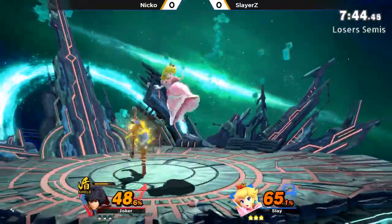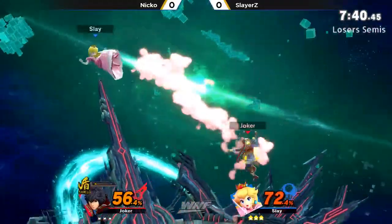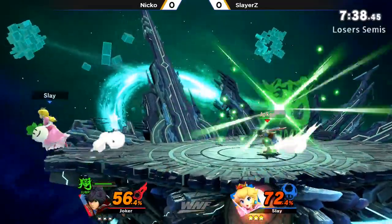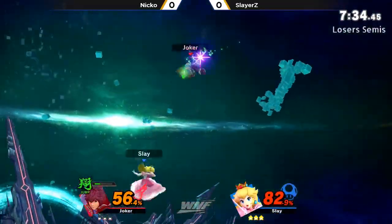And then he just switched to shield — yeah, and that just ended. But at that point, he's probably just going to get like the down throw back anyway and just leave it off there. So I don't think it really disturbed the combo too hard.